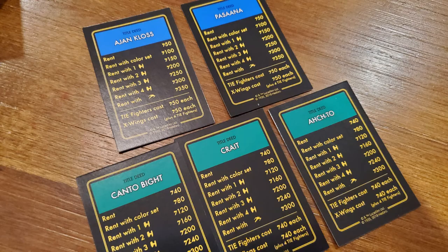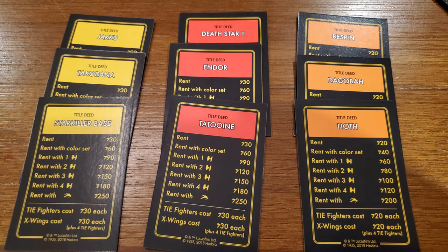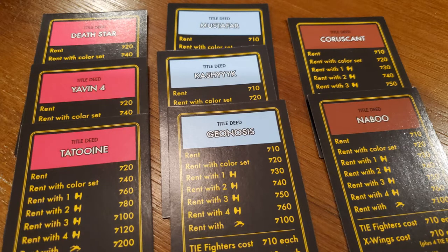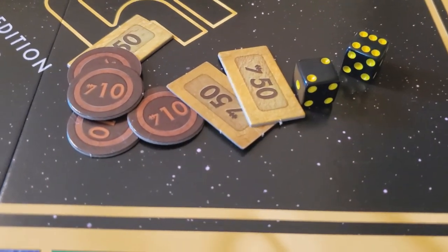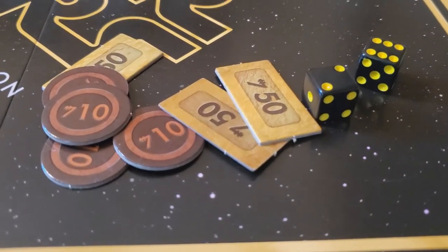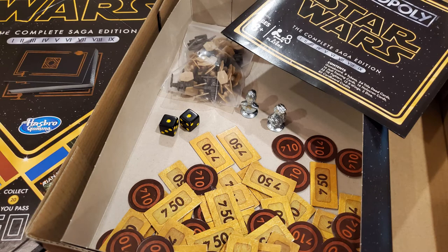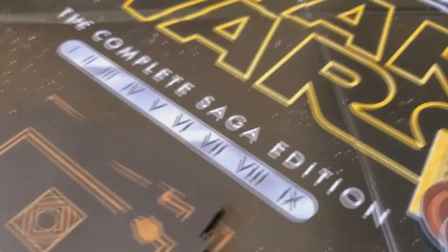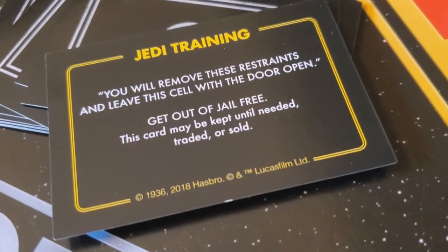There are still eight colors of property on the board — brown, light blue, two different colored reds, an orangey yellow, a green, and a blue. When you own the set, your rent goes up. Going to the money quickly: the banker gives every player five of each money type. There's a circle credit worth 10 and a rectangle credit worth 50, so every person starts with 300 credits. And lastly, there are two new card types in the center — Community Chest and Chance are replaced by Jedi Training and Holocron. Just like in classic Monopoly, you take the top card and do what it says.